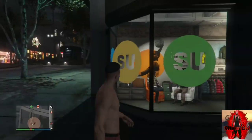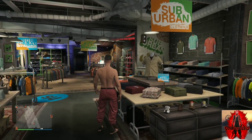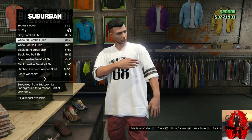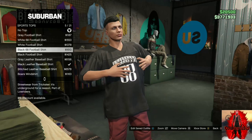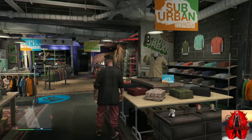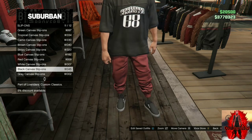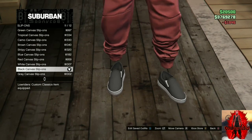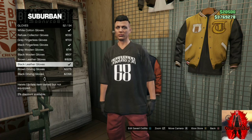Let's get straight into the video. For the first outfit tutorial, I'll be showing you how to make this cool red jogger tryhard outfit. Go to any clothing store on the map, go over to the top section, and go to the sports tops section. Purchase the black 68 football shirt. Make your way over to the shoe section, find the slip-ons section, go all the way down, and purchase the black canvas slip-ons. Then go to accessories, go to gloves, and purchase black leather gloves.